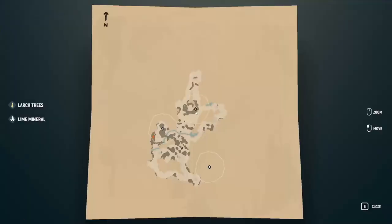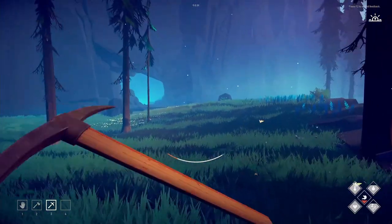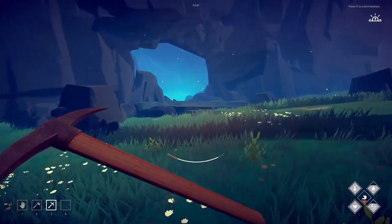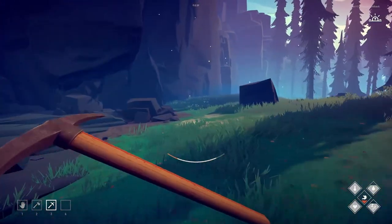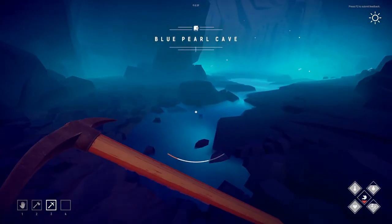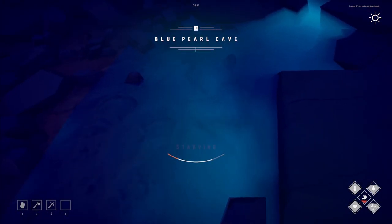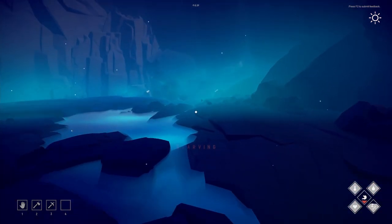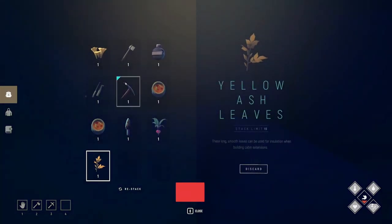Oh, it's got to be in here. I thought it was going to be where that symbol was on the map, but maybe that's just an absolute center marking. It's got to be in this cave — I didn't even see it for a while, just hanging around by the river. Blue Pearl Cave! Drinking the water while I'm here. Oh there's lime — I can see a little bit of white.